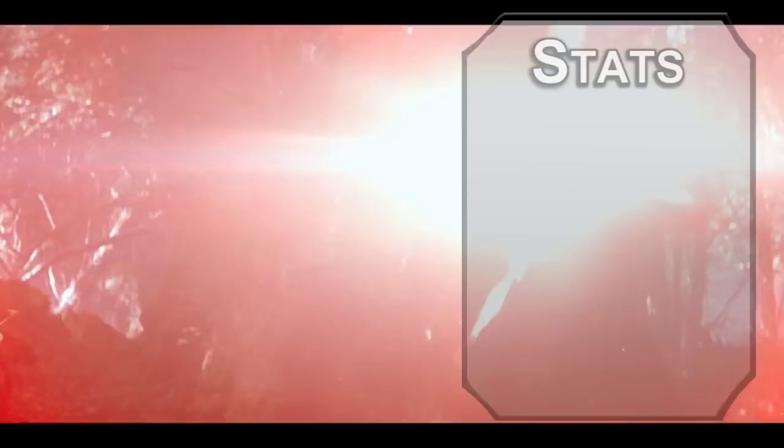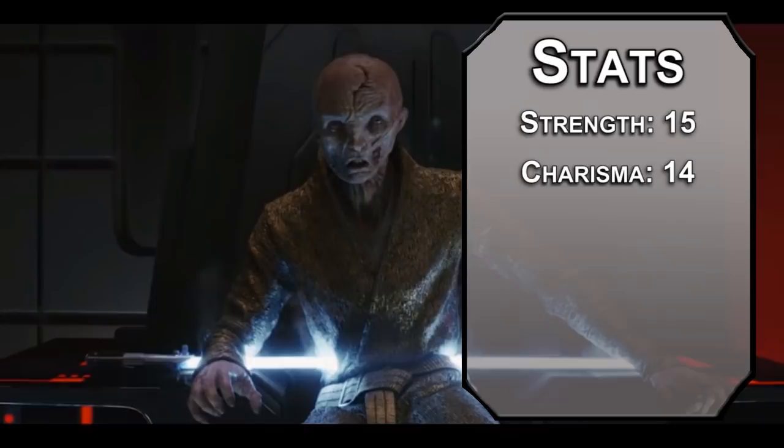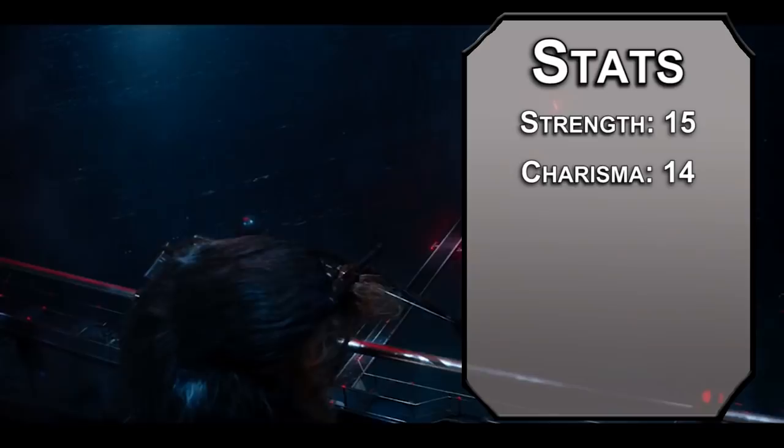For stats, we'll be using the standard array from the Player's Handbook. Roll for stats if you want, just make sure you're keeping your Strength and Charisma high. Strength will be number one — you built your own lightsaber and made it a broadsword. Charisma after that; you've got a very high military rank in the First Order at a very young age, probably nepotism because of your grandfather, but you've also got some big force powers, so it's a bit of both.